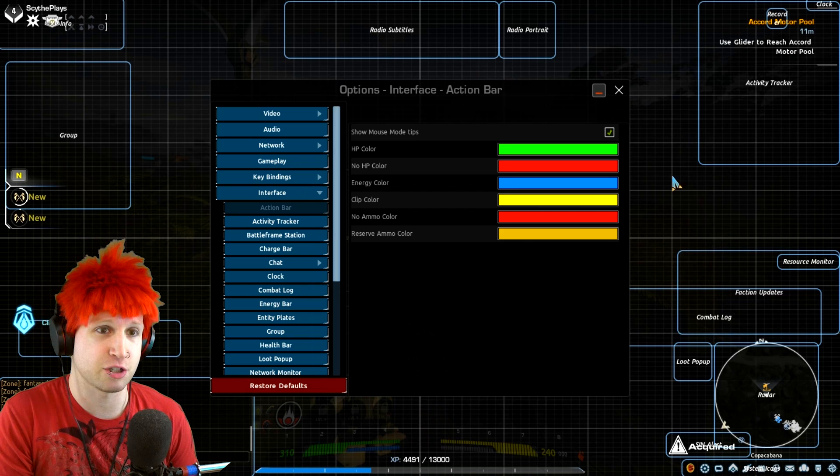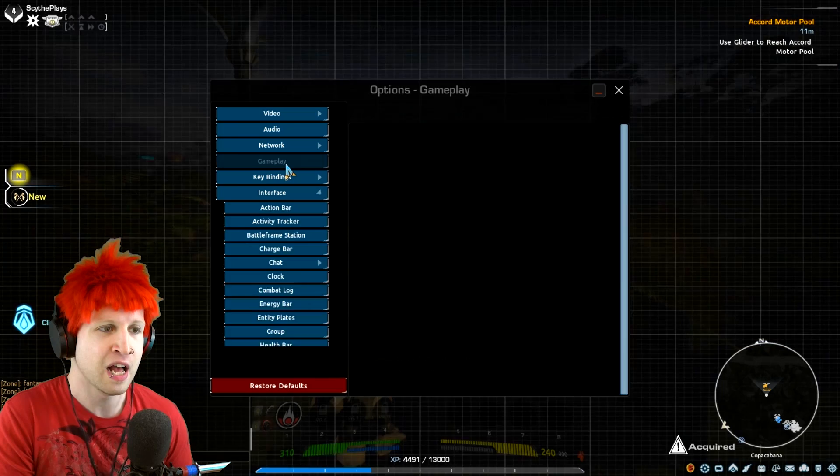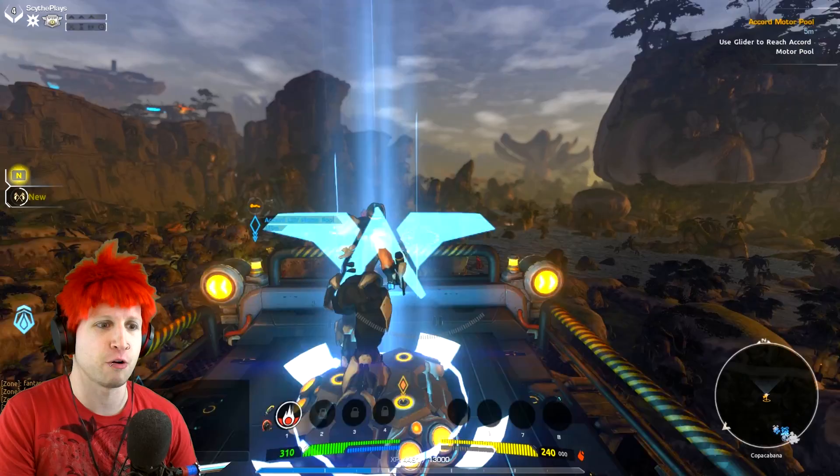You go over into the options area — I think it's in the interface? Not the interface. But look at all this stuff — like, here's radio submissions, you can actually drag and drop this anywhere on the screen. You can change the energy bar. The layout of everything is customizable. In the gameplay settings they actually have settings where you can change your field of view for first person, third person, while you're sprinting — extreme customization to make this game enjoyable for how you want to play it.